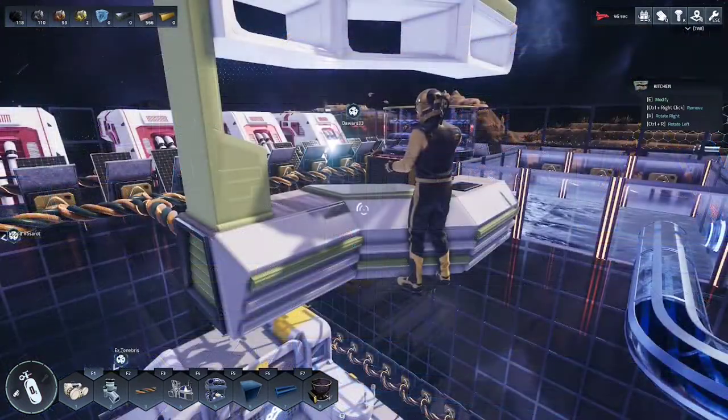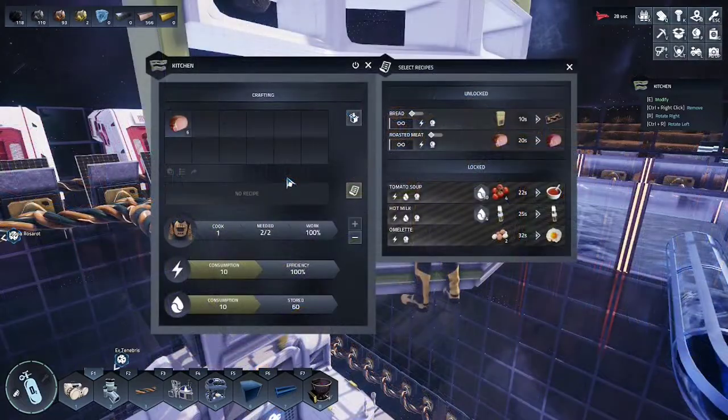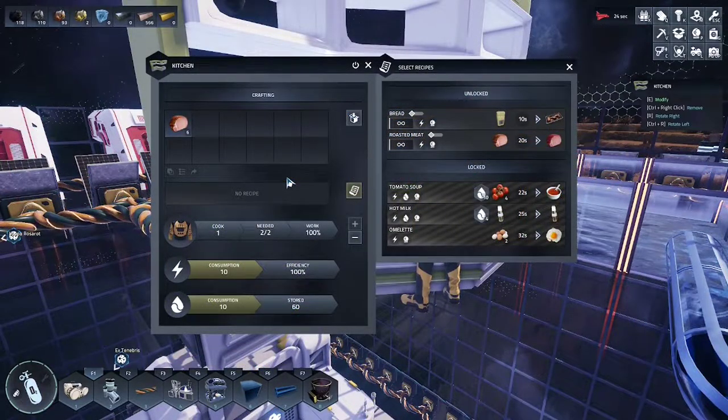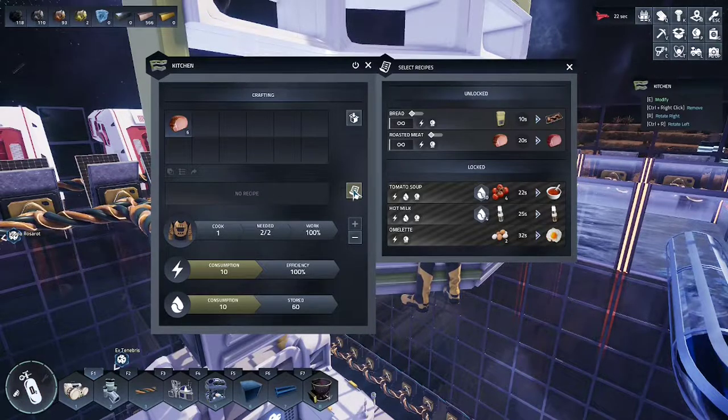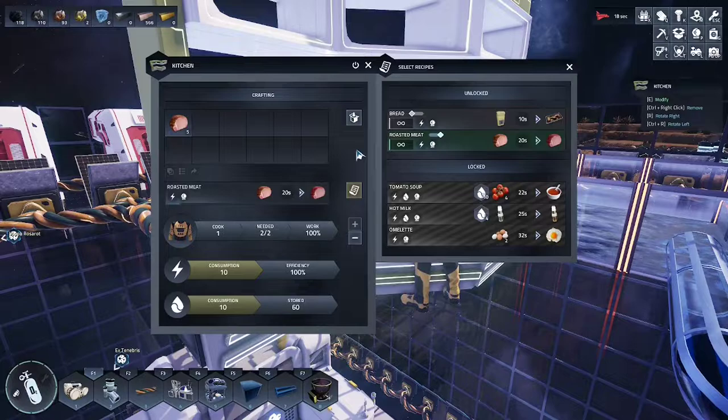You will need to place down a kitchen and ensure one of your astronauts has become a cook. Ensure your kitchen is powered. Place the meat or grain into the crafting bin, go to your recipes and select roasted meat or bread and let your chef do the work.